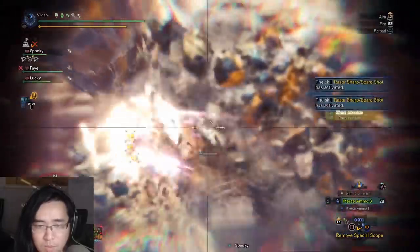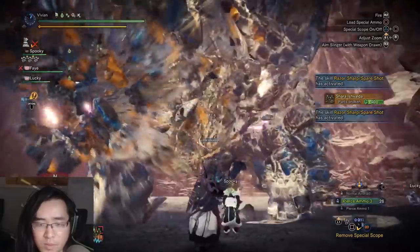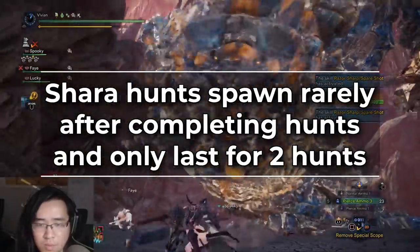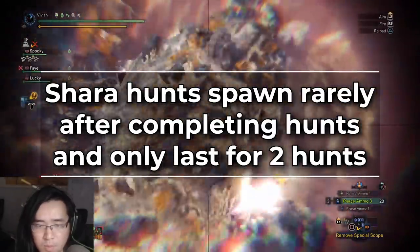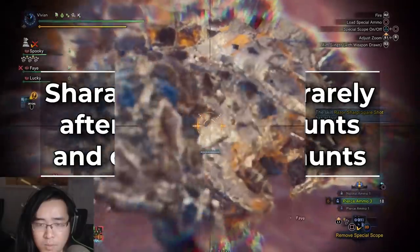Shara's quests work just like they do with both Zora and Xeno Jiiva in the base game, meaning they have a very low chance to spawn after you complete a quest and then they only stick around for two quests. So if you do not manage to get the materials you need in those two quests, you could be waiting 10, 20, 30 more hunts until you get a chance to do it again.